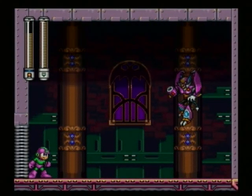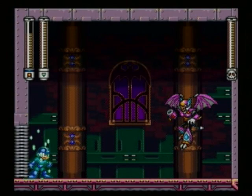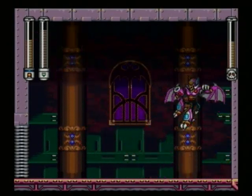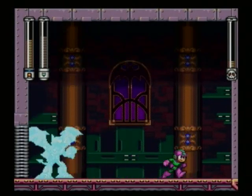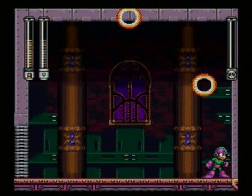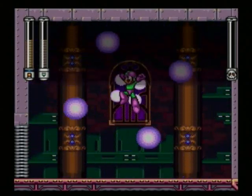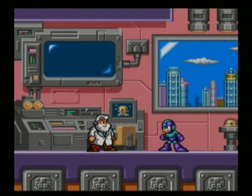Here's Shade Man, and he is weak to the Wild Coil, which is just a silly weapon. But you want to charge it up and press up to make the coils go higher. Try not to let Shade Man grab you when he dives like that, because he'll grab you and suck the life out of you. But as you can see, the Wild Coil tears him up. Who knew that vampires were weak against springs? Somebody get Buffy the Vampire Slayer on the line and let her know — vampires do not like springs.